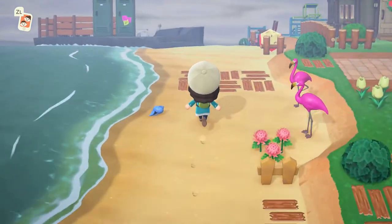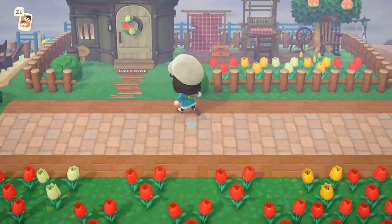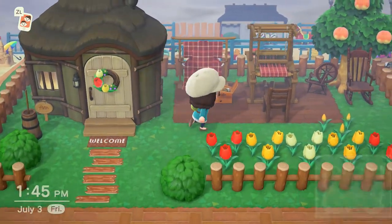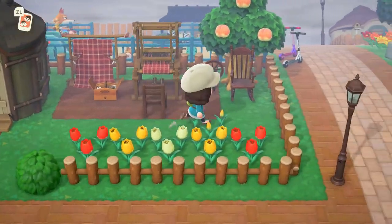Behind Twiggy we have Plucky the chicken's house. She is a little more country I guess, so I gave her the weaving loom and a couple of other more craft things because I love those things.